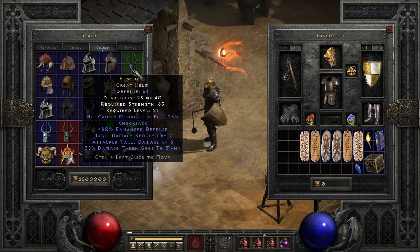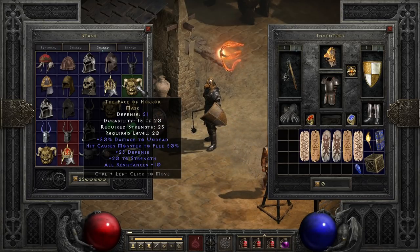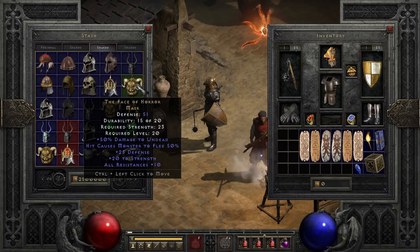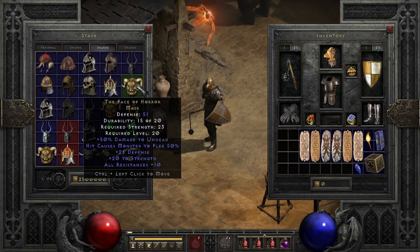In a similar vein, we have Face of Horror, with a 50% chance to cause an enemy to flee. This helmet sees a few more uses than Howl Tusk, mostly because of a fairly large strength boost, a bonus damage to undead, and an okay boost to all resist. It's a pretty solid helmet if you end up needing it — like on an Insight-wielding Act 2 mercenary in early Nightmare — to square up that extra strength while keeping enemies off of him.